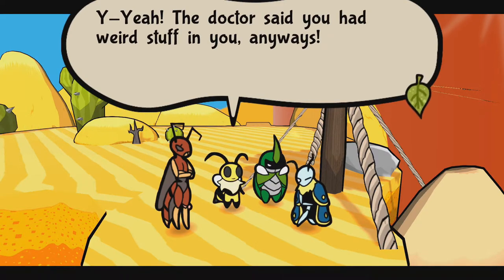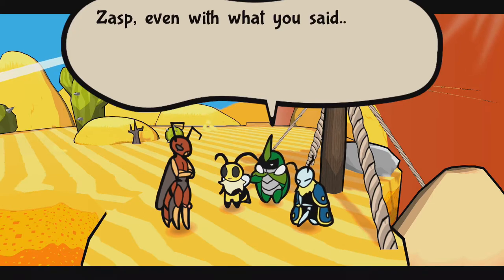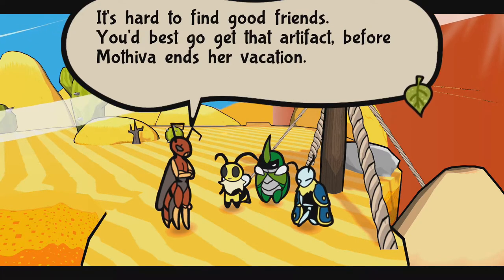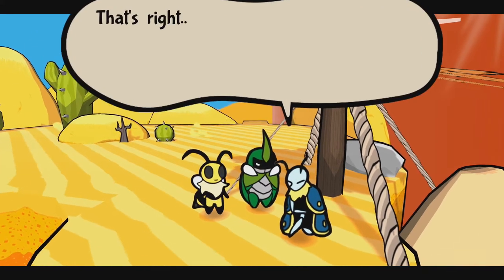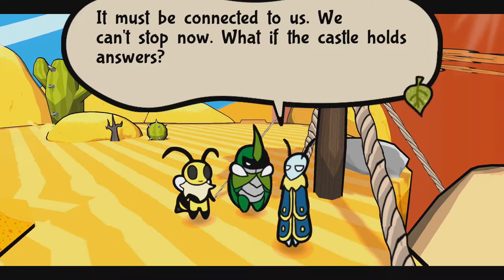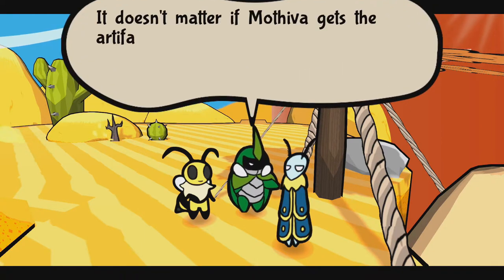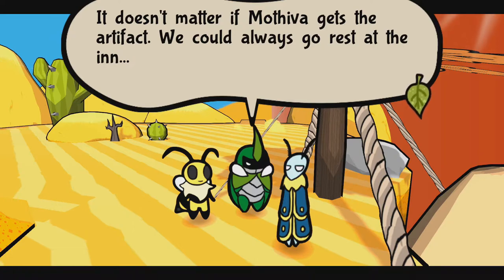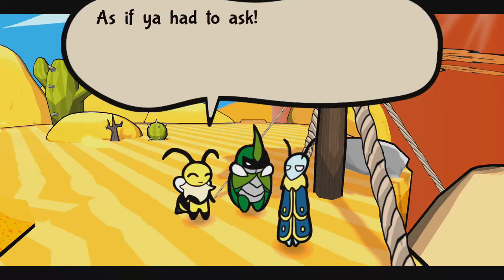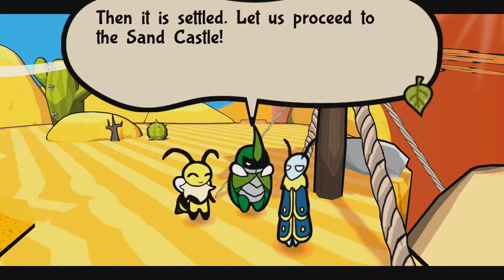Yeah, the doctor said you had weird stuff in you. Anyways. V. Kaboom — how touching. I guess my work here is done. Zasp. Even with what you said, thank you. It's hard to find good friends. You'd best go get that artifact before Mathiva ends her vacation. That's right — we heard these voices, something about research. It must be connected to us, we can't stop now. What if the castle holds answers? Are you gonna be okay? It was looking super bad! No, we can feel that it's important. We will go, we must go. Would you help us just a bit longer? As if you had to ask. Deep Snake — Steam Snake Mouth's gonna get that treasure! It is settled. Let us proceed to the sandcastle.